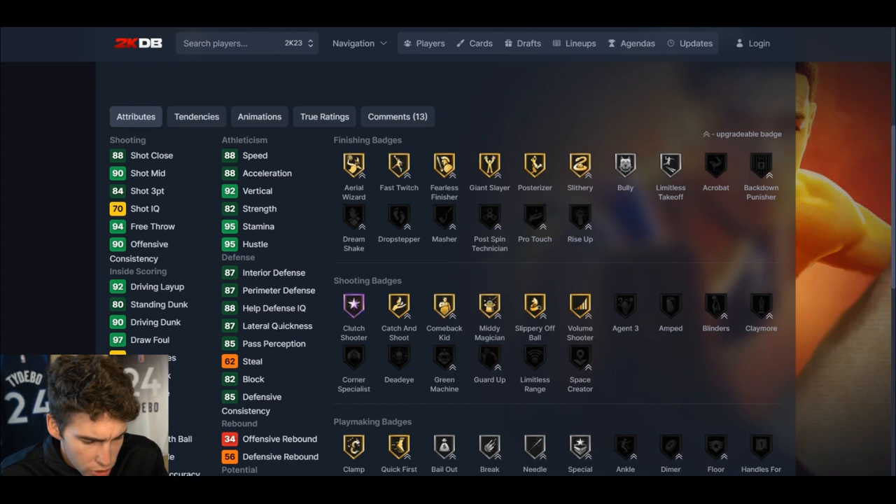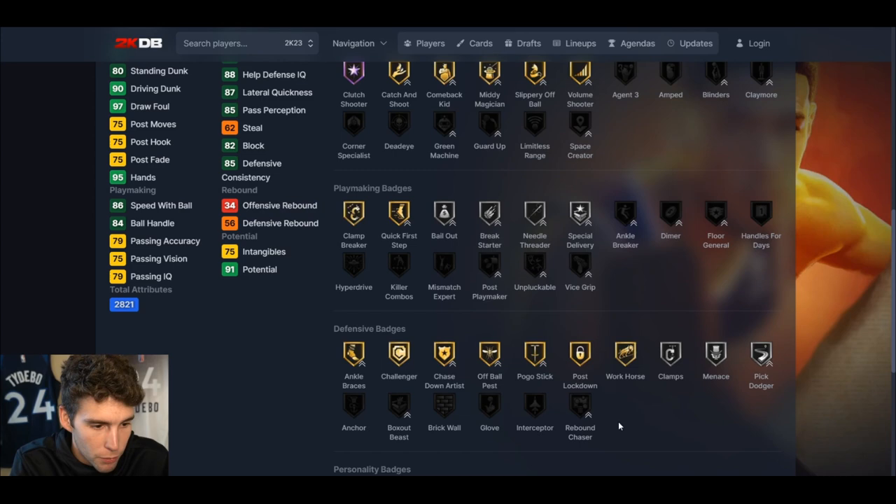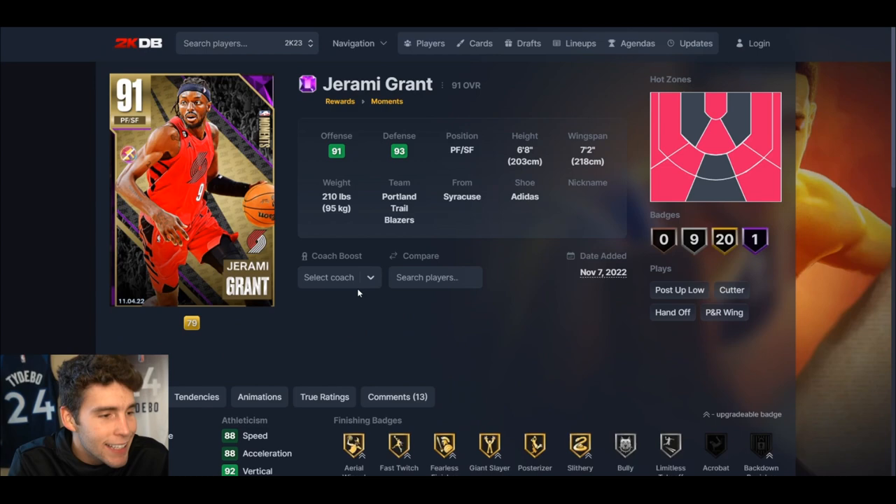What are the downsides? If you want to play Jeremy Grant at the power forward position, you really can't. He's not going to be able to rebound the ball — no Rebound Chaser, Interceptor, Brick Wall, Box Out Beast, or Anchor. He cannot play that power forward position.